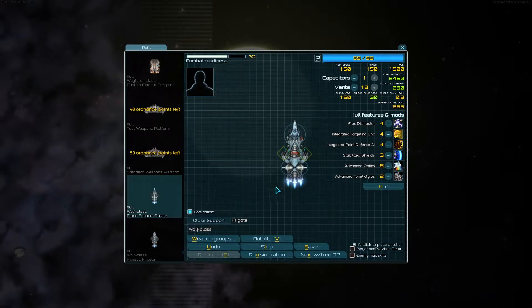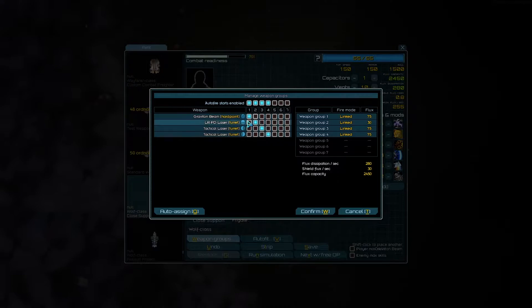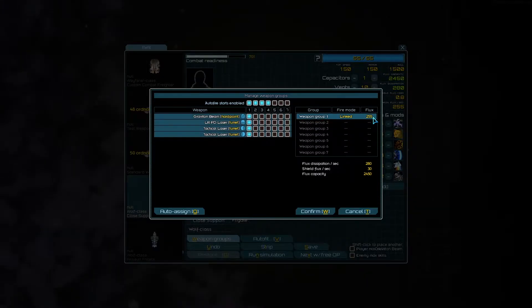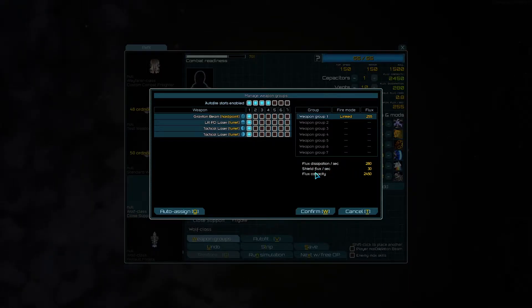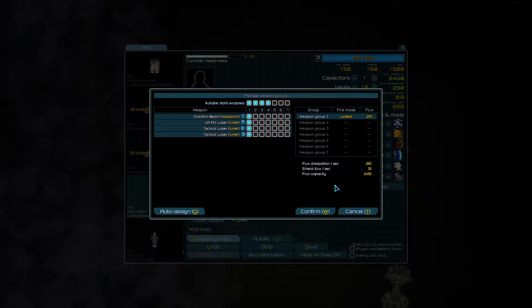This wolf is very useful because of one very specific thing. It uses 255 flux, it has a flux dissipation of 280, and its shields being up costs it 300, so therefore for everything to fire it costs 285 flux.